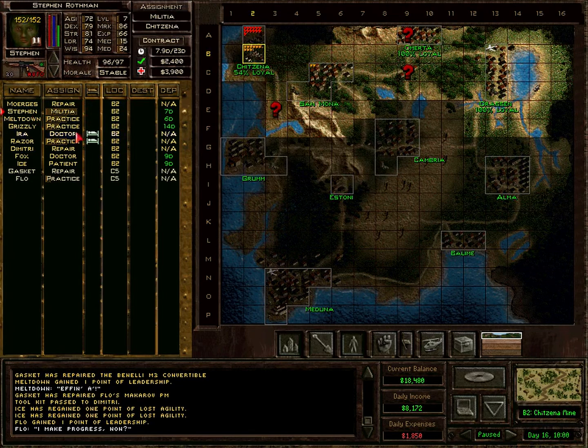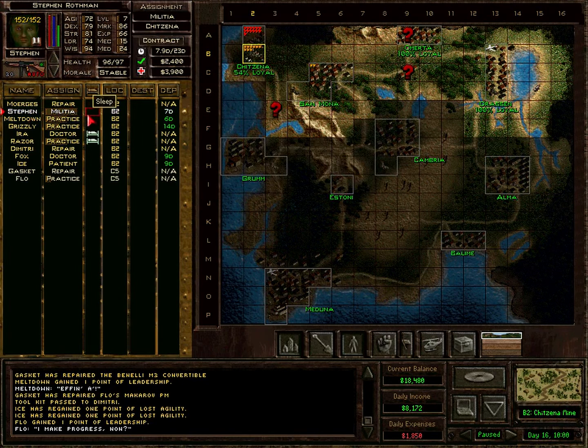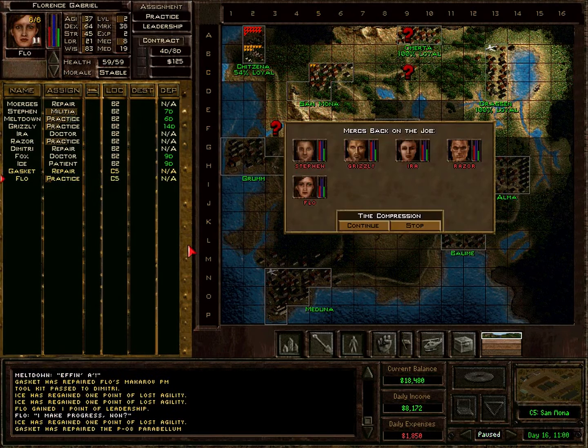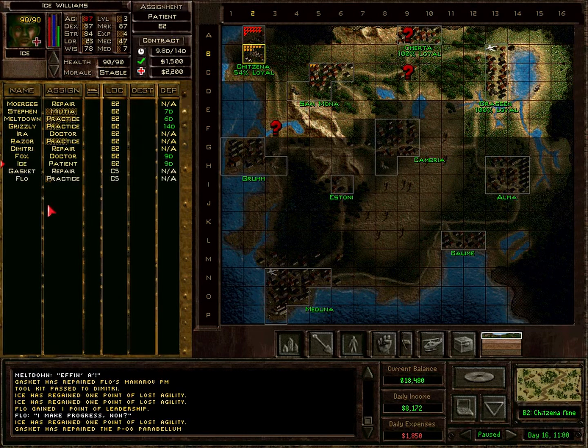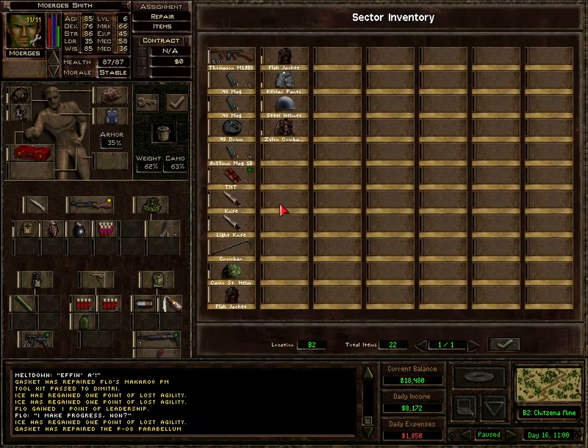Let's do this one more hour and then attack. Well, if we have this sector under control as well, we'll get more than twice the money because our control will go from 50 to 100%. And our loyalty will also increase by a lot. It's better to have everyone rested up nicely. Get to 11. I still need a few agility points on Ice but I think we should attack anyway and take care of these remaining points. I'll get everyone into their proper squads now and then we'll attack next episode.